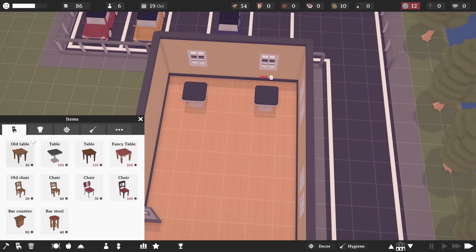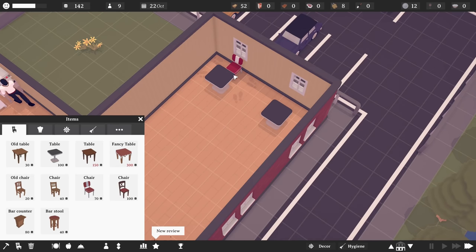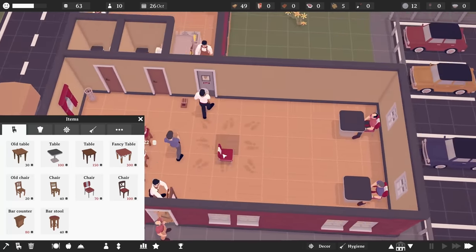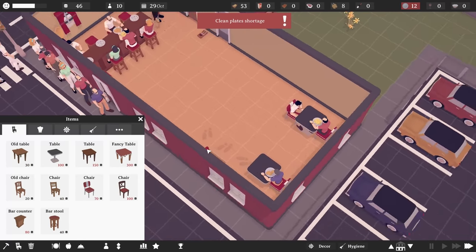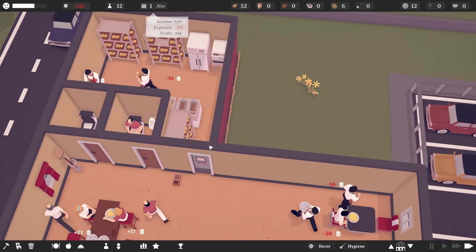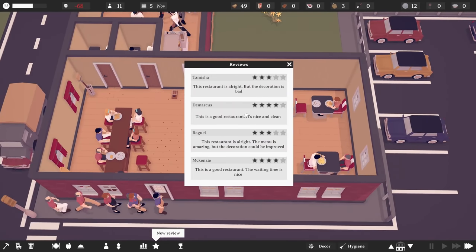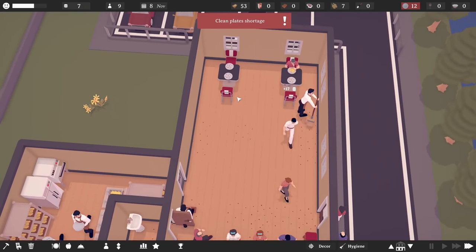Let's do one, two tables, and in terms of chairs — one is zero decor, the other is plus five. We are a fast food restaurant, so let's do one and two chairs. The queue is getting really bad, but that's okay. We can get another seat there. We need to look at expanding the kitchen as well — it definitely needs it. We're back down to three stars, but that's totally fine.